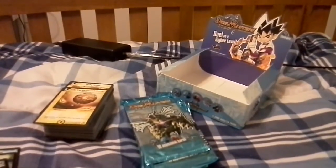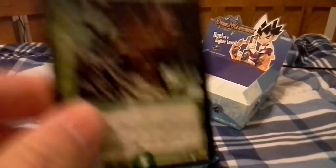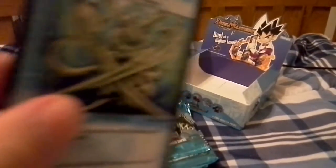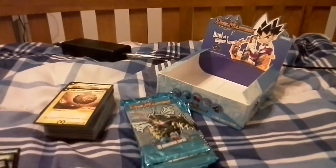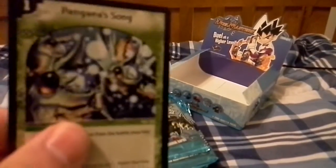Got another Death Liger piece. We got Solar Ray, Burning Mane, Fire Sweeper, Emerald Grass, Aquahocus, Dimension Gate, Toel, Pangea Song, Mediosaur, and Draglide.